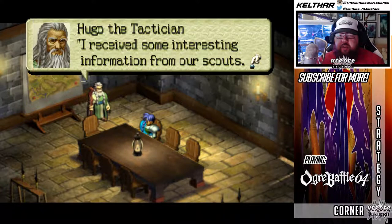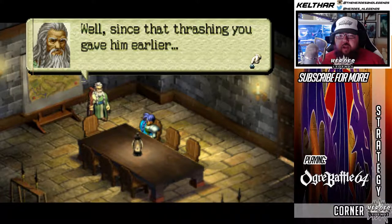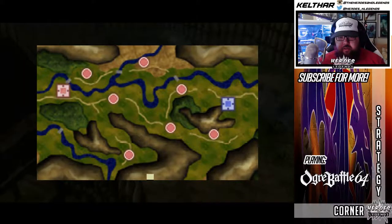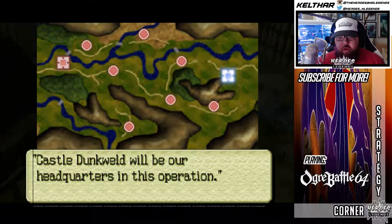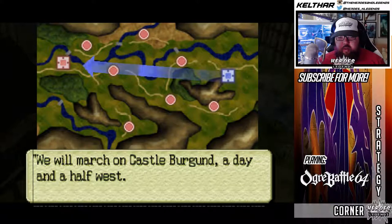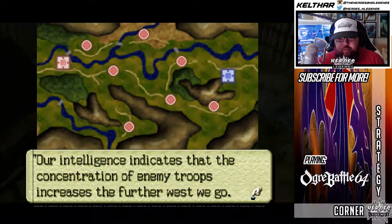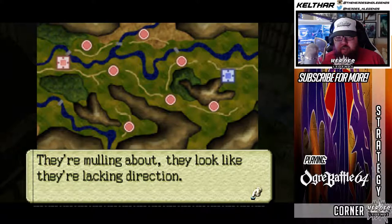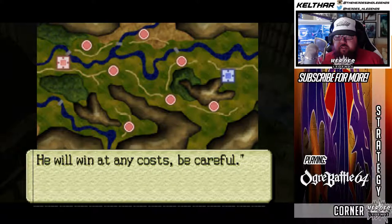I received some interesting information from our scouts. It seems that the enemy troops are led by Raid. Since that thrashing you gave him earlier, he'll want some payback. He's the roach killer. I remember this map. Let's get started. Castle Dunkwell will be our headquarters in this operation. We will march on Castle Burgund, a day and a half west. We must take the castle.